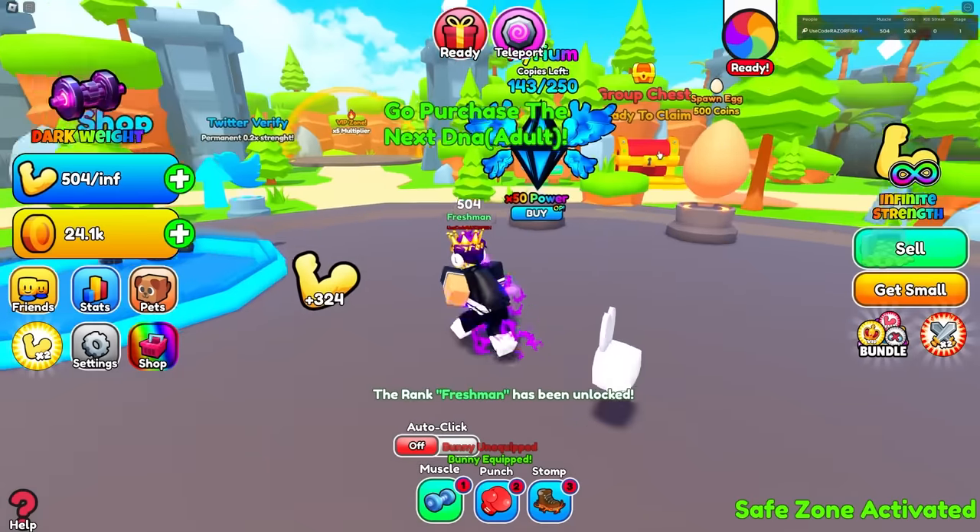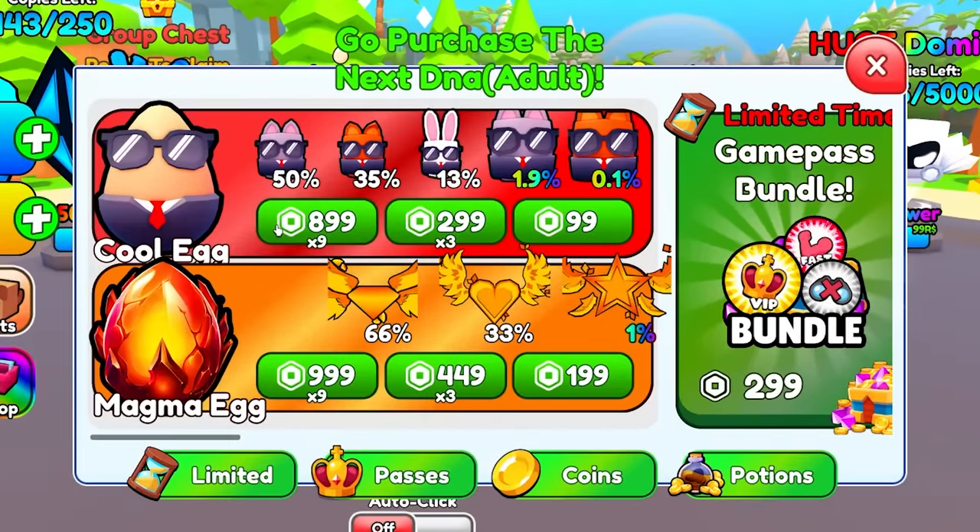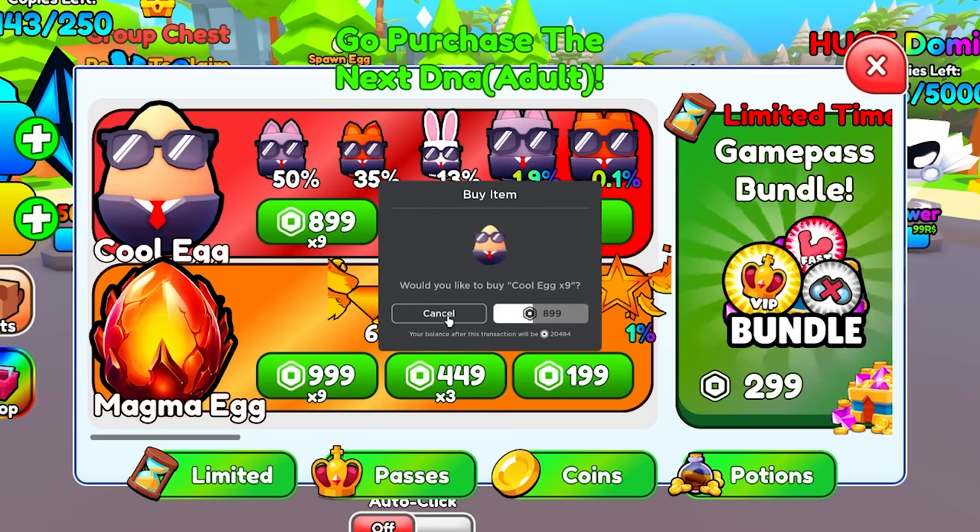This thing is 0.8x — what in the trash is this? It gives me a decent amount though, but I need to get better pets. We got a cool egg — the worst pet from there does 16.5x. This one is 15x but that costs a lot more Robux, so the cool egg is way better. I'm gonna buy nine of these since that's the cheapest.